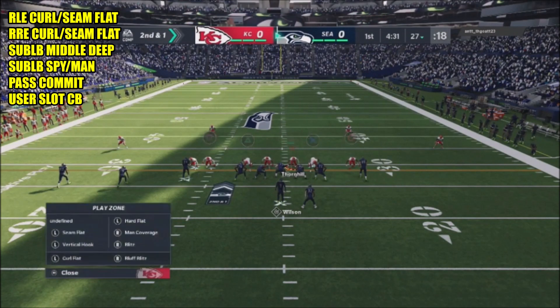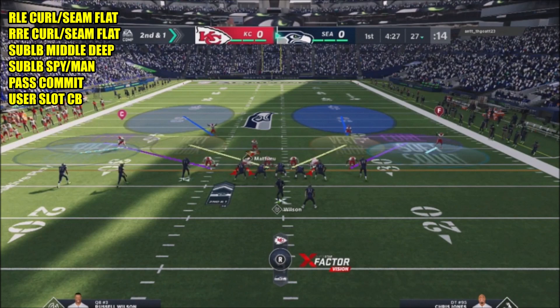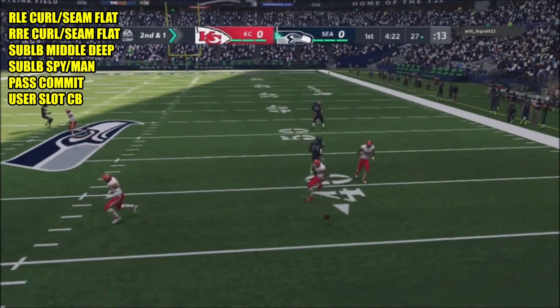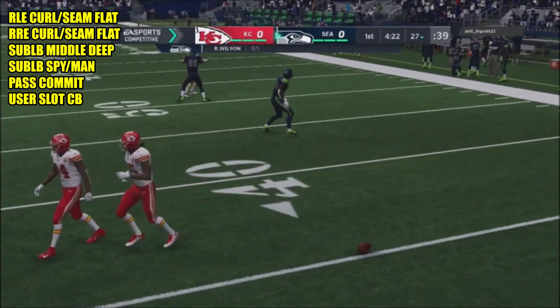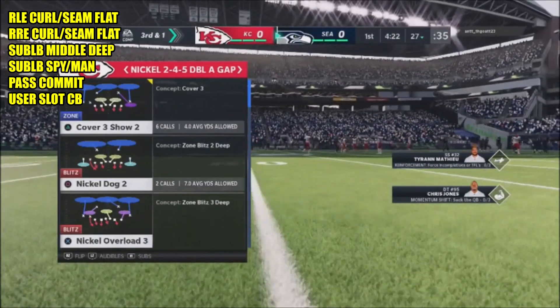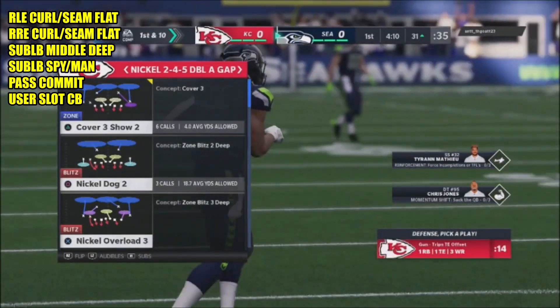Basically with this defense, I'm usering the slot cornerback as my primary guy. I want someone with a lot of good change of direction. Preferably I want to take my star defender — if I've got a defensive back that's a star defender — and user him, because they usually get those animations for interceptions.